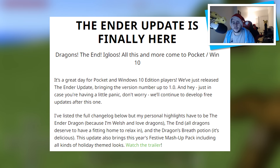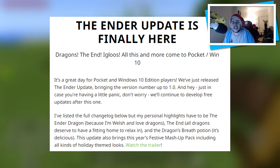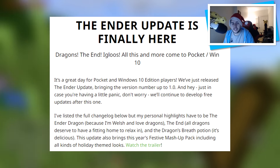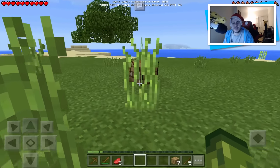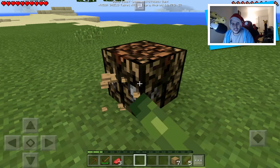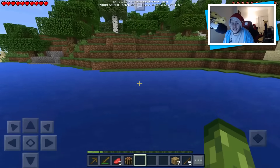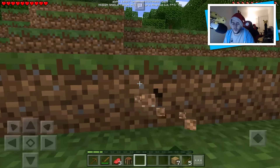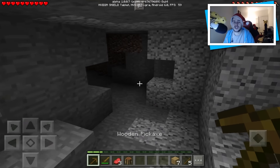We've just released the Ender Update, bringing the version number up to 1.0, and hey, just in case you're having a little panic, don't worry, we'll continue to develop free updates after this one. The full change log is listed below, but my personal highlight has to be the Ender Dragon because I'm Welsh and love dragons. The End — all dragons deserve a fitting home to relax in — and the Dragon's Breath potion, it's delicious. This update also brings this year's festive mashup pack including all kinds of holiday themed looks. You can check out the trailer on Team Mojang's channel.